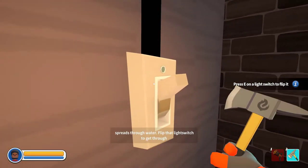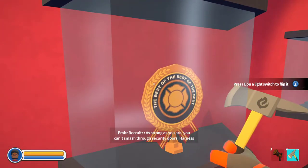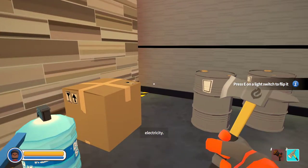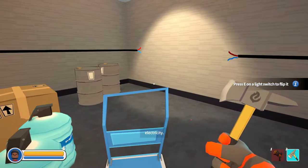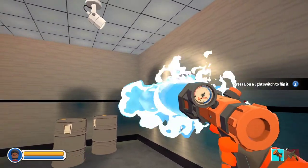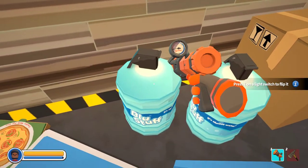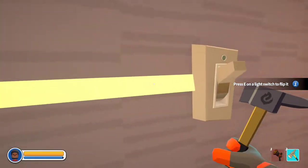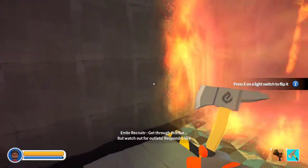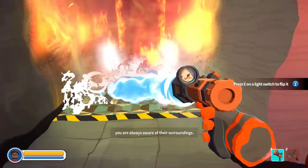Electricity from outlets spreads through water. Lift that light switch to get through safely. Nice. As strong as you are, you can't smash through security doors. Hard is the power of electricity to get through. Remember, you can use water to spread electricity. I can use water to spread electricity. Did that work? Okay, that didn't work. Oh, I gotta press the light switch. Did that work? Yes! Look at that, I'm a genius. Get through this fire. Watch out for outlets. Responders like you are always aware of their surroundings.